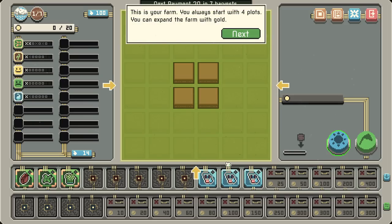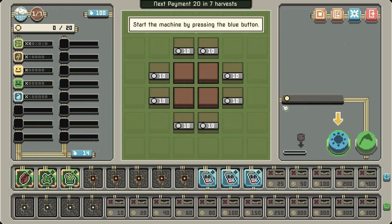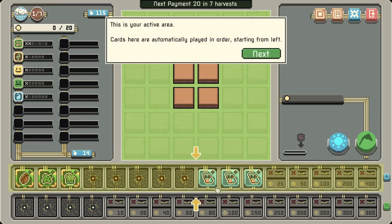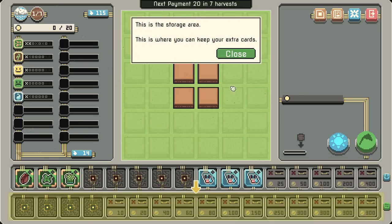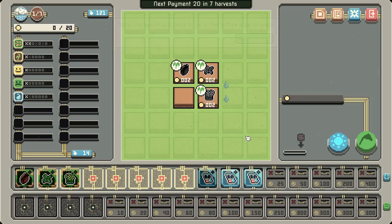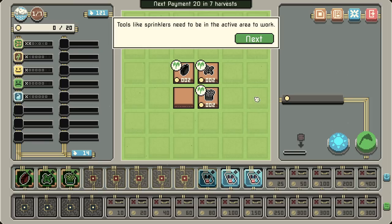This is your farm — you always start with four plots and can expand with gold. Start the machine by pressing the start button. This is your active area and cards here will be automatically played in order from left to right. This is the storage area — you can keep extra cards there. Crop cards will always cost water to play and require an empty plot on the farm. If either criteria is not met, the card is skipped. When a card is played, the crop will be planted on a random empty plot. Tools like sprinklers will need to be in the active area to work.